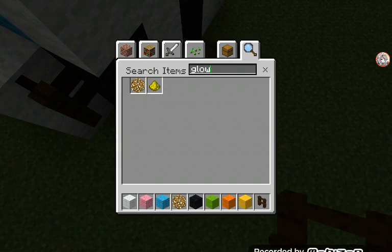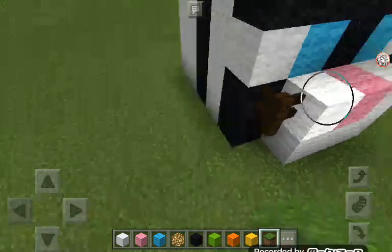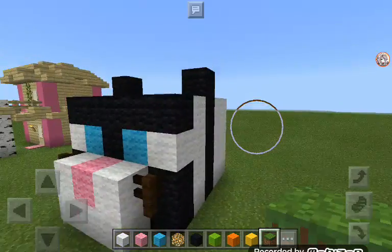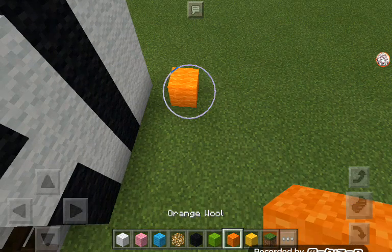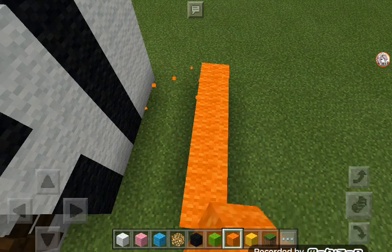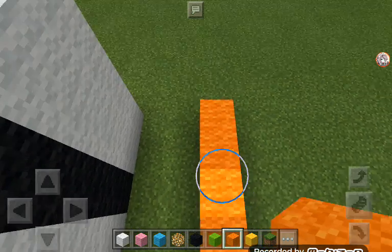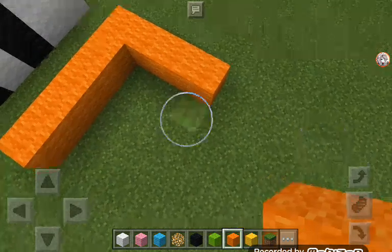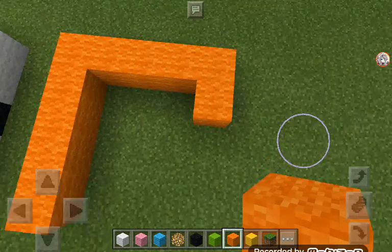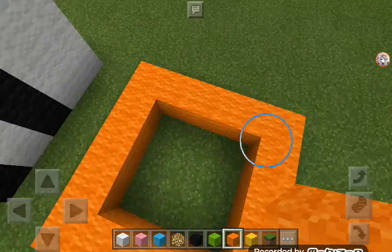So today we are building that — the grass box cannot be replaced. There we go. Let's get to the video. First of all, we shall need this: a five-wide. You can use whatever block you may want, and just use it. Then do this: a three by three square.